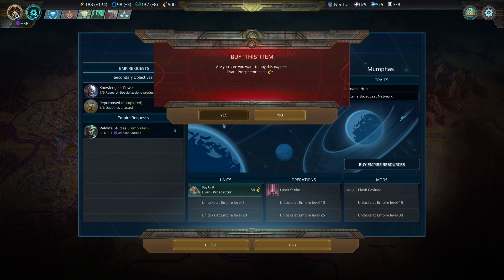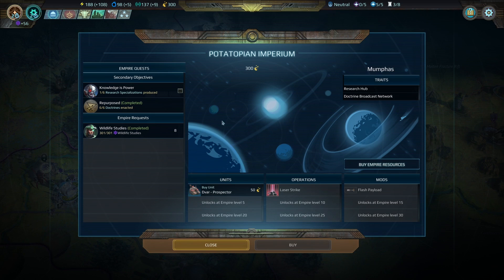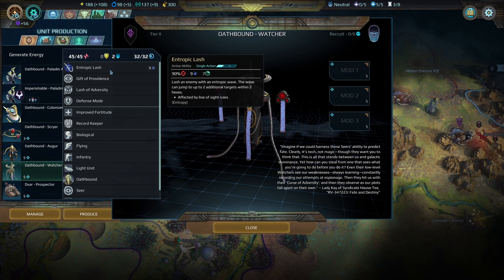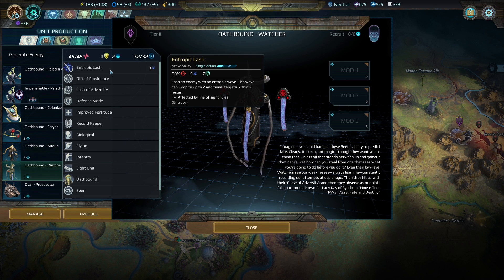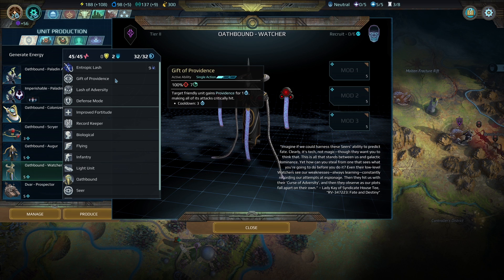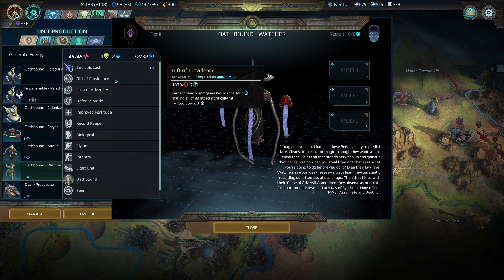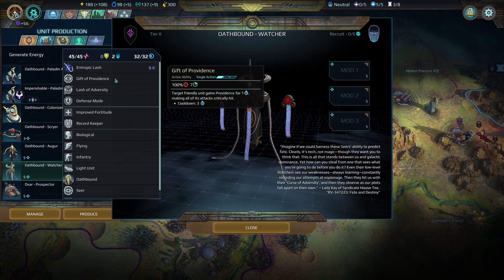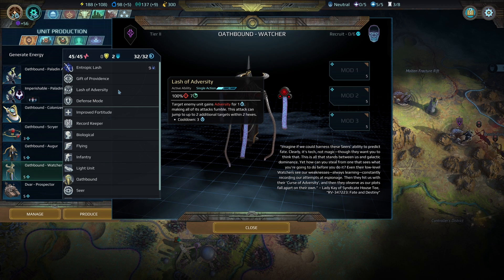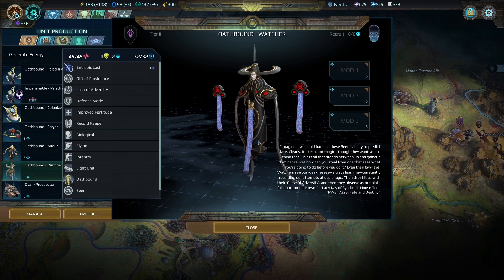I think it's about time we bought our Devour Prospector Death Ball, so let's grab another four of these bad boys and link them up with the others. This is the Oathbound Watcher — our tier 2 skirmisher unit. It has the Entropic Lash ability, which is a 7-range 9-damage ability that can splash up to two targets within two hexes. It also has the Gift of Providence, which gives the Providence buff to anyone nearby, turning all of their attacks into critical hits. And it has Lash of Adversity — the target enemy unit gains Adversity, making all of its attacks fumble. This looks like a really cool utility unit, and can we talk about how cool the artwork is?